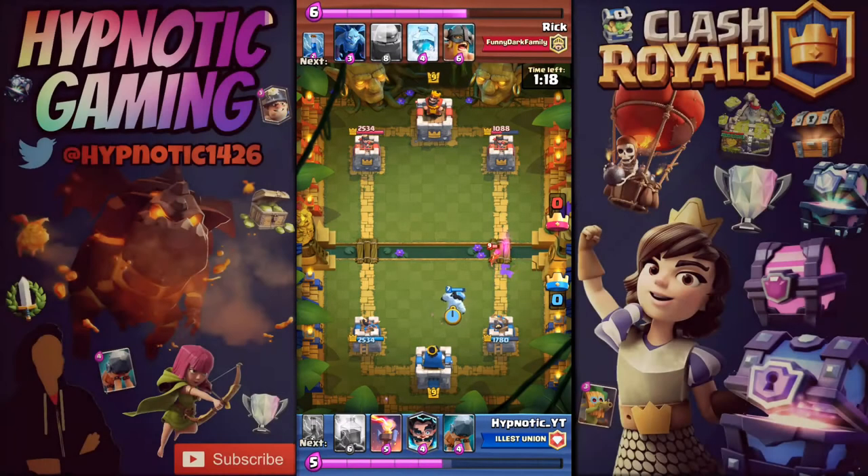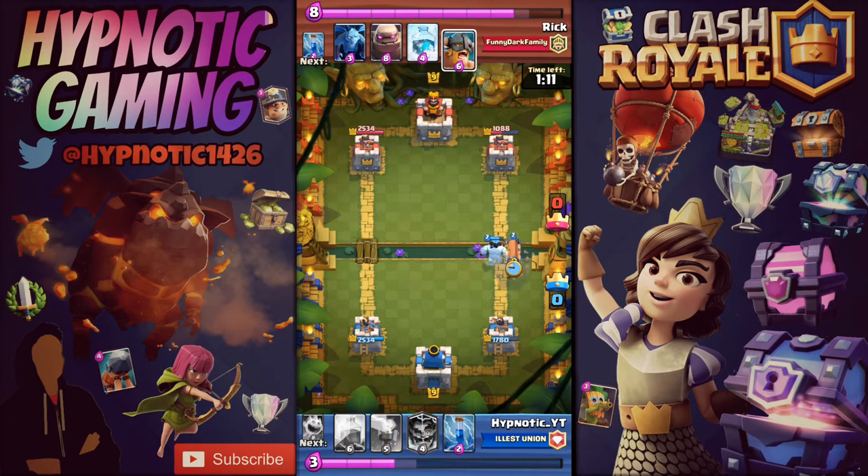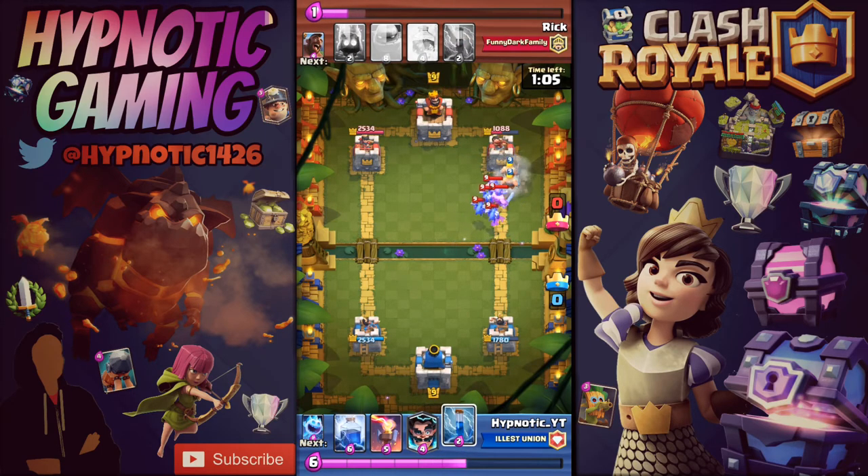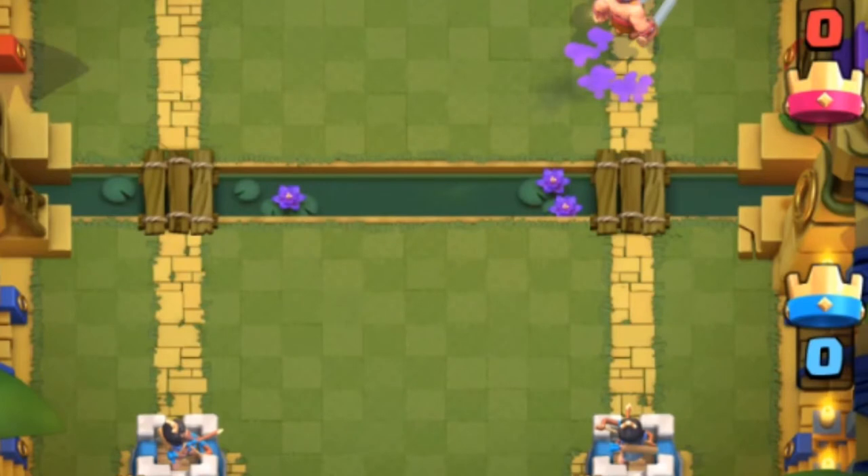When using the Battle Ram as a push card, you need a tank to soak up the tower damage and also a support card that can take out swarms or stuff that directly counters the Ram, as is shown in the gameplay provided. But you know what really sucks when using the Battle Ram — when it never even makes it to the tower.